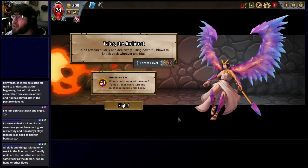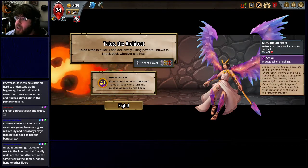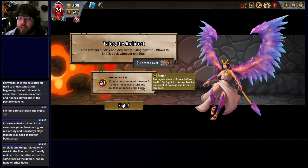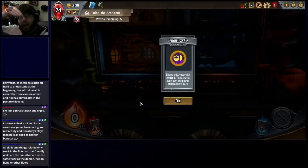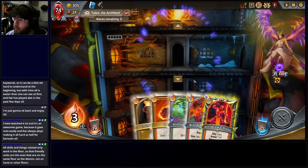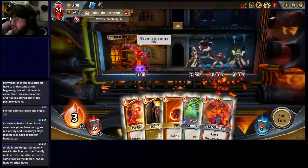Now I get to go to the next boss — we get to play with Talos the Architect. She is our first actual boss. Her ability is that all enemy units enter with Armor 5. And every turn, whatever floor Talos happens to be on, she's going to deal damage and push whatever unit she damages to the back of the line — meaning it won't be the one taking damage anymore. That can really screw with some of my strategies, so I'm not really pleased by this concept.